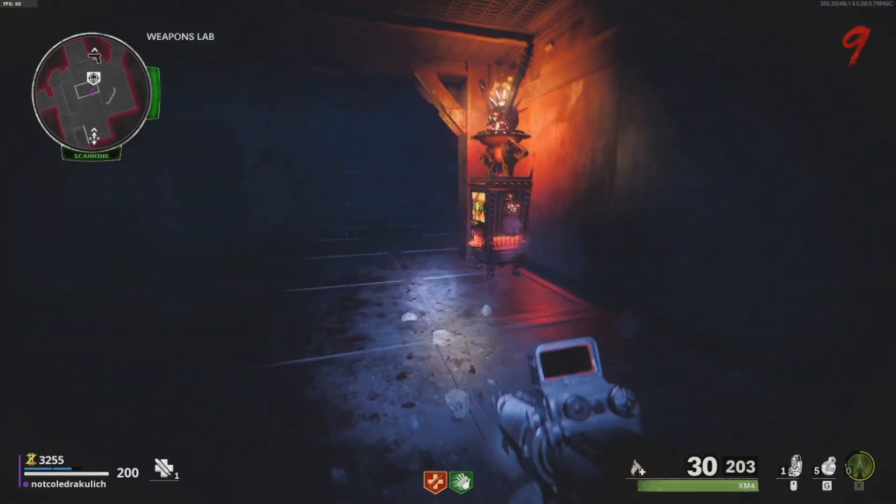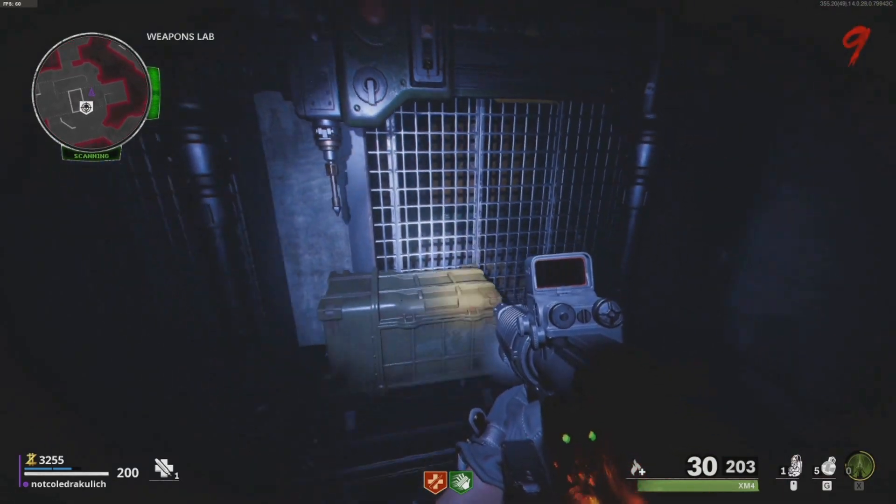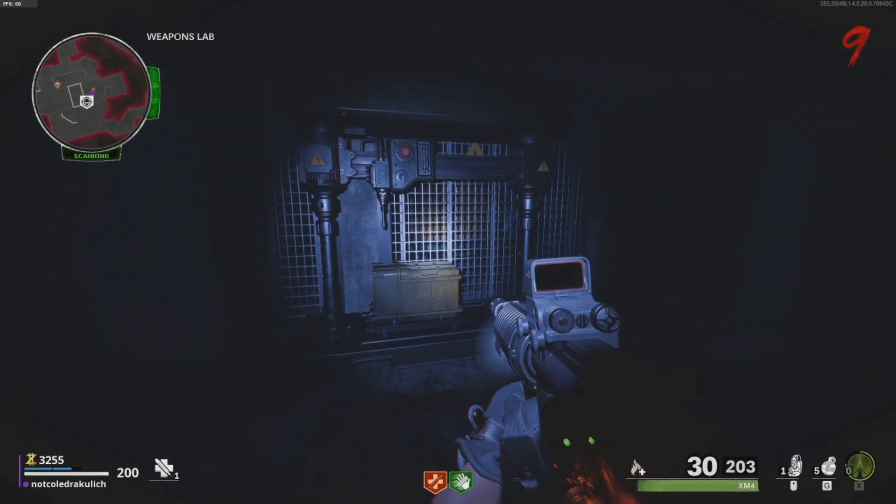You then take the fuse down to the Deadshot Daiquiri machine where you'll be able to find this plasma cutter, only if you go through the correct portal.